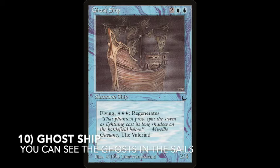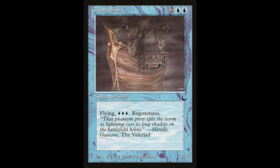On number 10 we have the card Ghost Ship, and obviously I've chosen this card because of its connection with ghosts and their being in between worlds — between the living world and the world of the dead. So that's why we find it here on number 10.